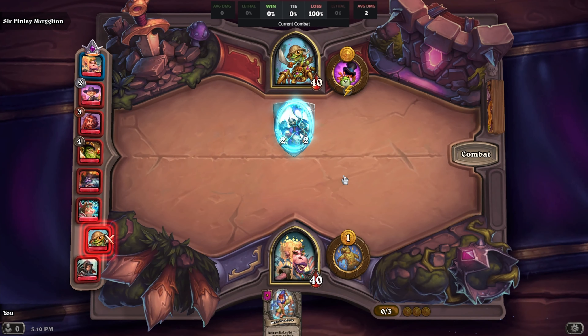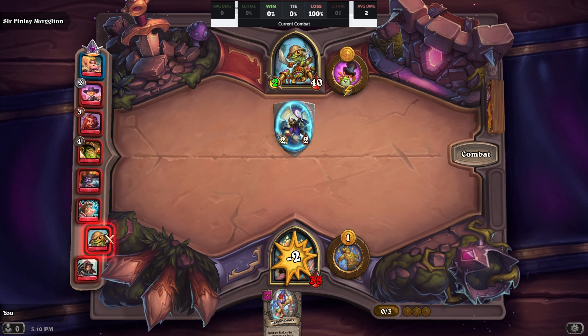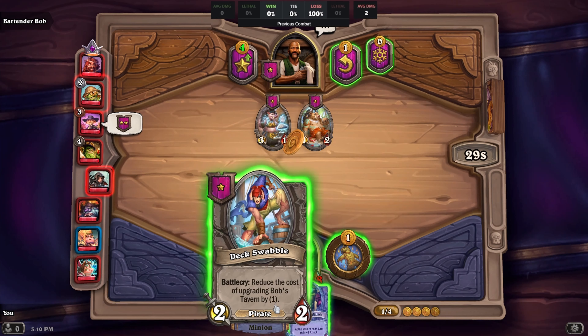So I think for the next turn, I'll probably not upgrade. I think I'm gonna go for another minion type and use the hero power — that should be a decent plan. Micro Machine, nice. He doesn't destroy you, makes you strong.